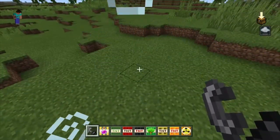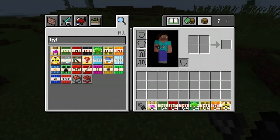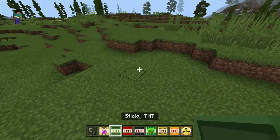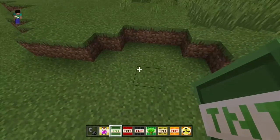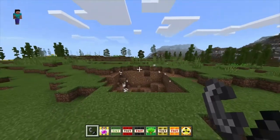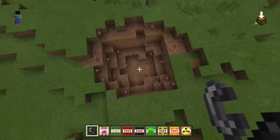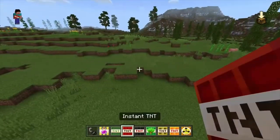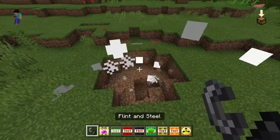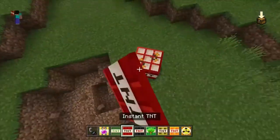It just gave me a potion — I can't see which one though. Let's try the Sticky TNT. What is this going to do? It's like a kind of standard normal one. Instant TNT — so if I just put a couple of these down like that...